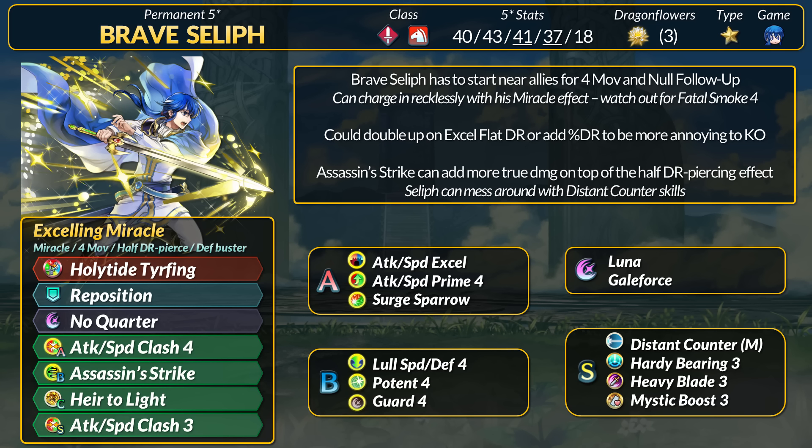In conclusion, Brave Seliph is still fairly annoying. 4-movement Miracle cavalry can cause some trouble, and Seliph now has more defensive power with his flat DR and stats. I don't think it's the best idea, but I wouldn't be surprised if someone gave Seliph Brave Alphonse's skills just because. He doesn't have to be the one using it, but it should be pretty clear what Breath of the Light 4 and a Miracle weapon could potentially do.